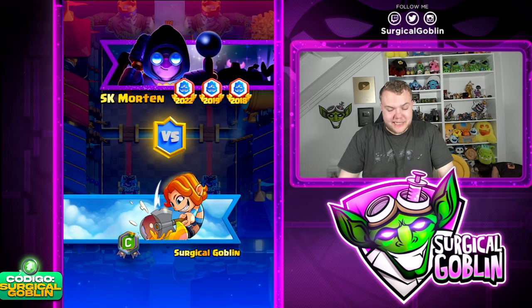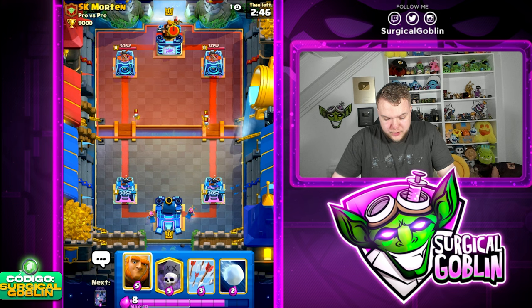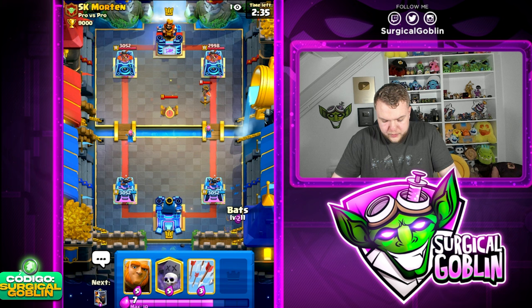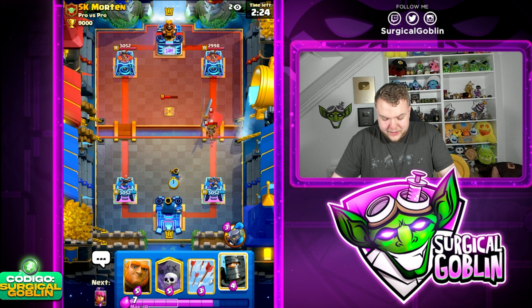Okay guys, we're ready for the fourth match. The first person to win three matches wins the best of five. We're 2-1 right now - if we win this match it's a win for us; if we lose it goes to a fifth game. I don't want to get reverse swept. Morten is an amazing player. Looks like he has Little Prince - probably some cycle deck with Tesla. I decided to go with this Giant Graveyard deck, which usually does well against cycle decks.